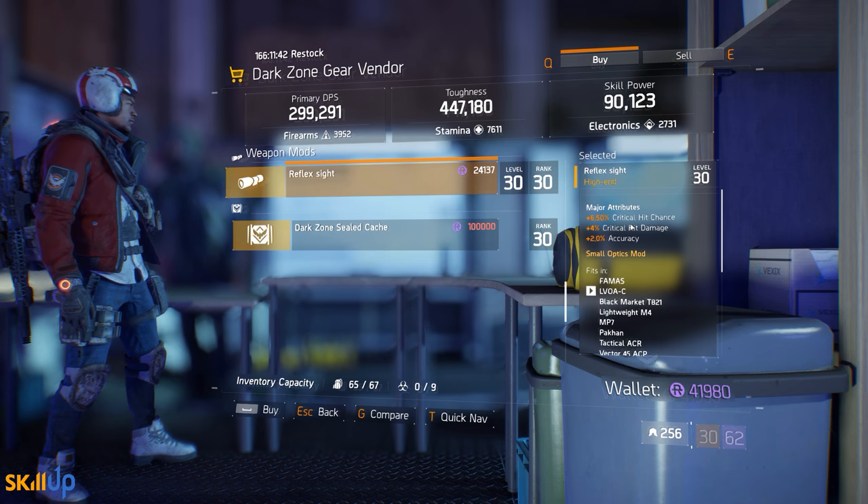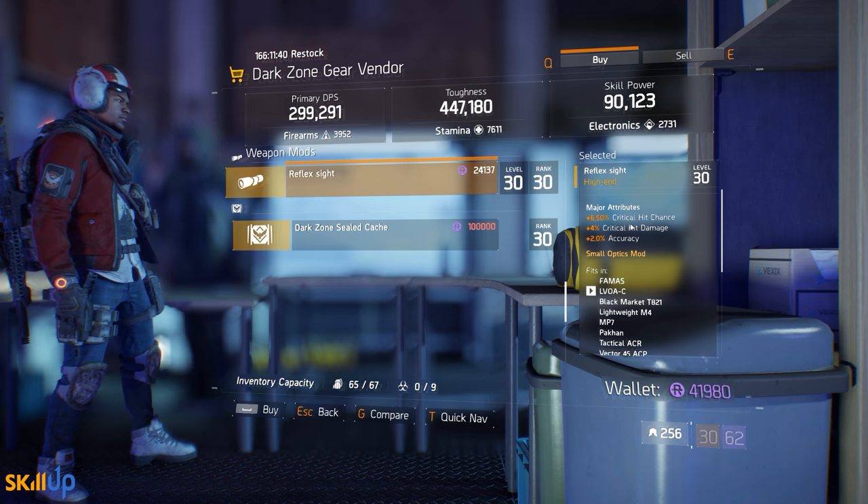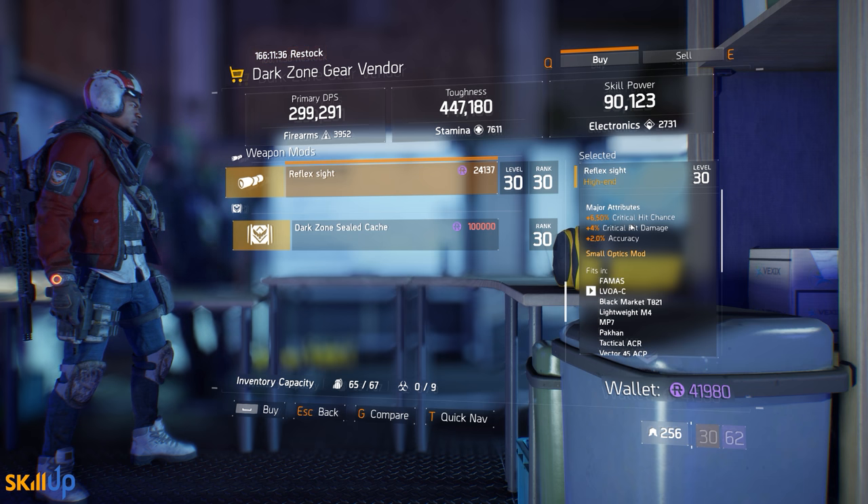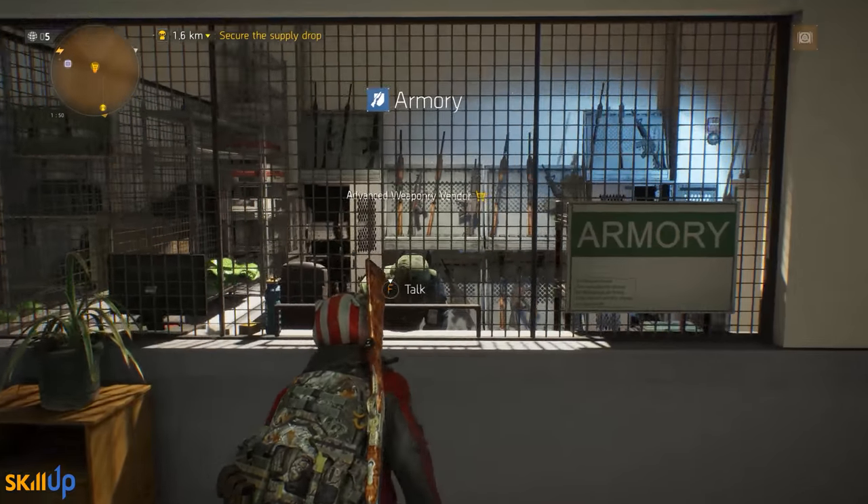There's also a Reflex Sight here rolling 6.5% critical hit chance and 4% critical hit damage. This is one of the best mods you can pick up if you're looking to maximize your crit chance.